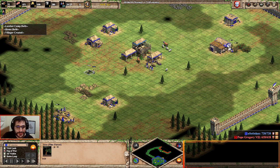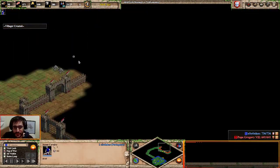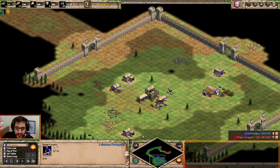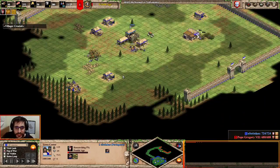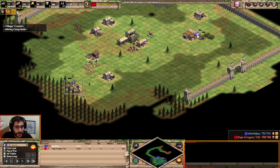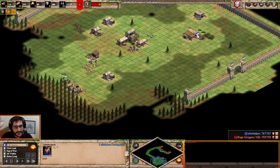I'm placing the mining camp to have maximum efficiency on those two gold piles. Don't forget to scout the opponent's base to see what is going on and if there are any resources you can deny with your castle drop. Now I'm clicking feudal age. It's really simple: three on gold, six on wood total — we already have four, so if we add two from the town center villagers, we have six on wood.